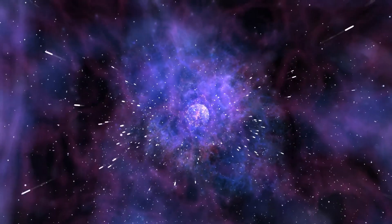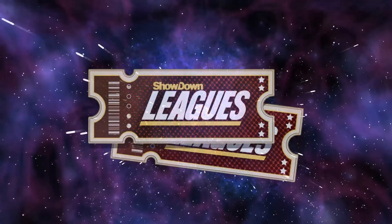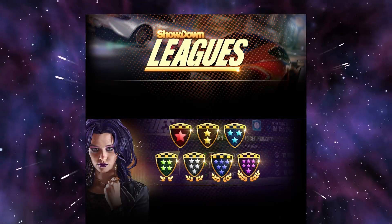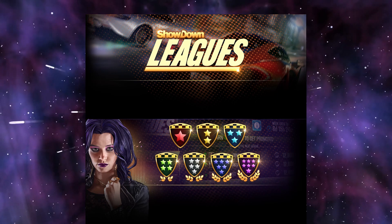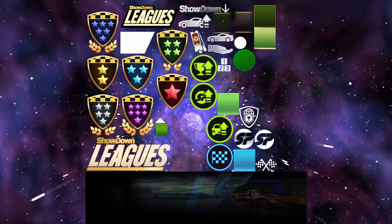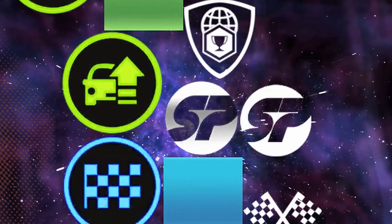If you read the patch notes, you know that showdown leaks are coming. I found some stuff in the files. First up, we got some tickets. Second, there's the logo. I also found some info popups. The first one is just a normal instruction but the second one shows some more. It seems like Lowe has something to do with it, and also there are 7 leaks. I also found a collection of icons — most interesting here are the 2 that say SP, which could stand for speed points.